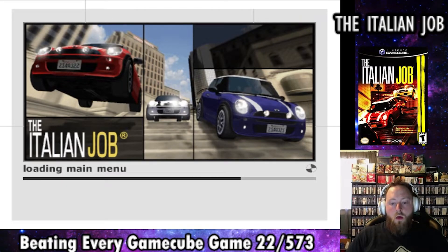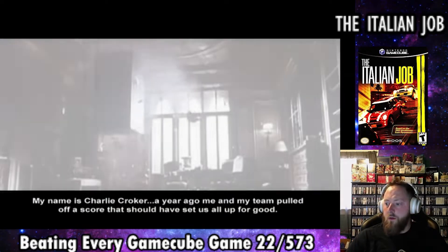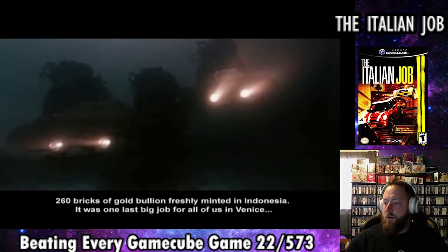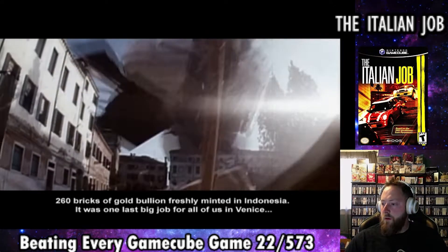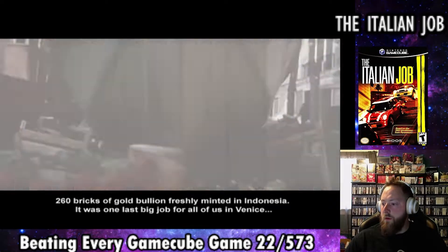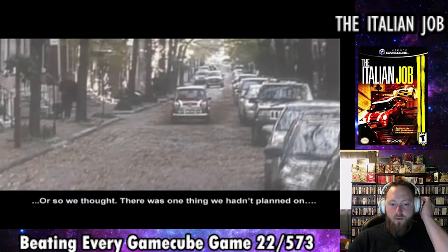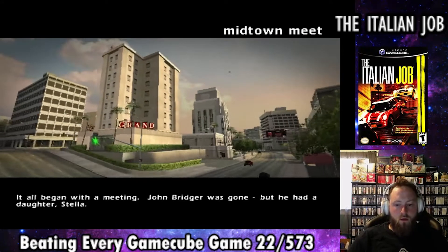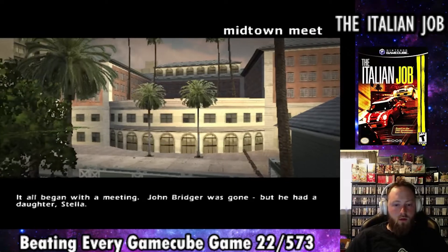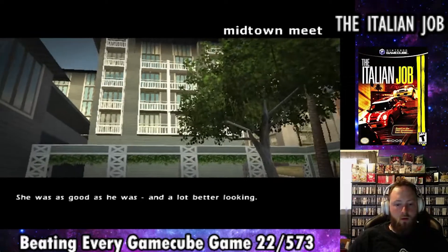In the Italian Job, we're going to go through the story mode to consider this one complete. The first mission is called Midtown Meat, but before we get into the game, it shows us a clip from the Italian Job movie. This was nice because it gave the setting for the game and an understanding of what is happening in the world. Each mission starts with a cutscene voiceover that explains what is happening and what we need to do to continue the story.